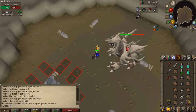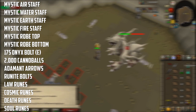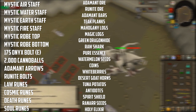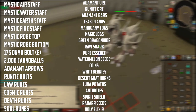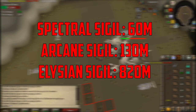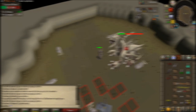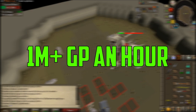Corp can be extremely profitable depending on the drops. The drops include the Mystic Air Staff, Water Staff, Earth Staff, Fire Staff, Robe Top, and Robe Bottom, 175 Onyx Bolts Enchanted, 2,000 cannonballs, Adamant Arrows, Runite Bolts, Law Runes, Cosmic Runes, Death Runes, and Soul Runes. Corp also drops Adamant Ore, Runite Ore, Adamant Bars, Teak Planks, Mahogany Logs, Magic Logs, Green Dragon Hide, Raw Shark, and Pure Essence. It can also drop Watermelon Seeds, coins, White Berries, Desert Goat Horns, Tuna Potatoes, Antidotes, the Spirit Shield, Ranarr Seeds, and Holy Elixir. The items that make the most bank, and are why corp is camped by so many people, are the Spectral Sigil worth 60 mil, the Arcane Sigil worth 130 mil, and the Elysian Sigil worth 820 mil. The average corp beast kill including its unique drops is estimated to be around 477k GP, making soloing corp worth over 1 mil per hour easily. The GP per hour really depends on your gear, how efficient you are, and if you are soloing or in a group. I would say corp is at least 1 mil an hour, and most definitely more if you use a group of 2 or 3.